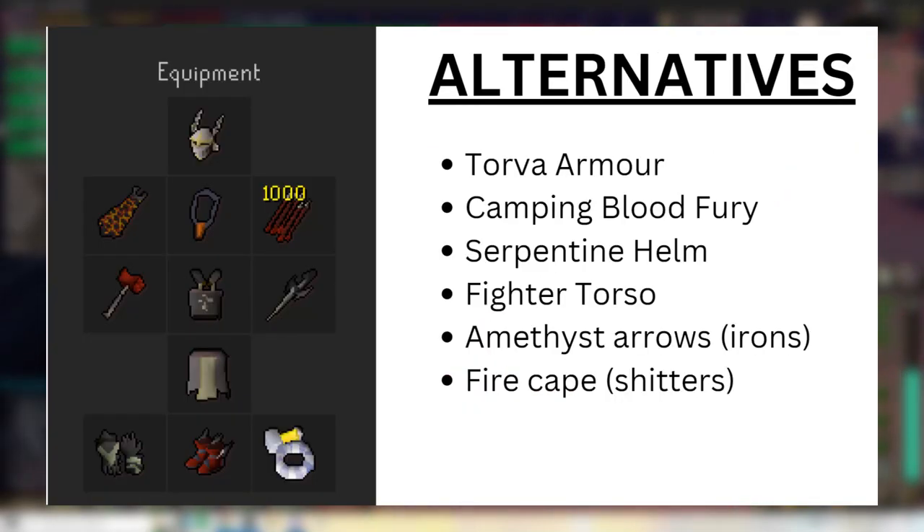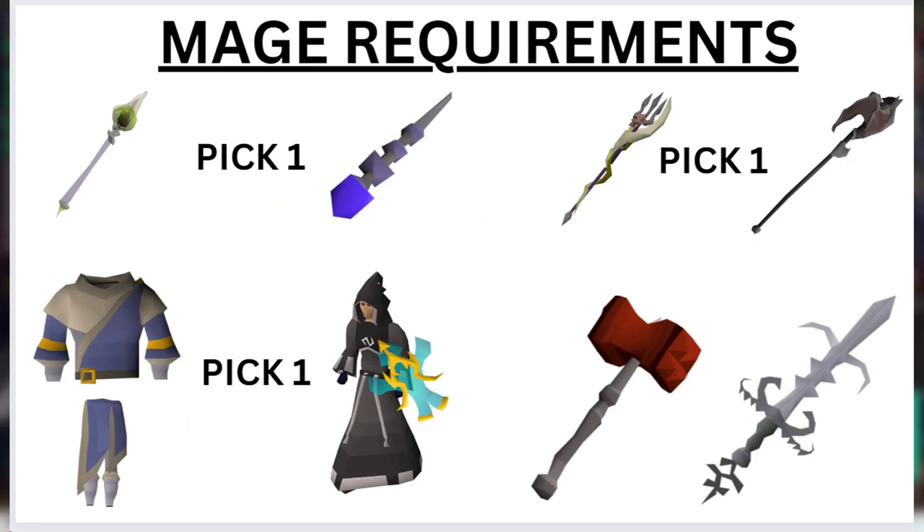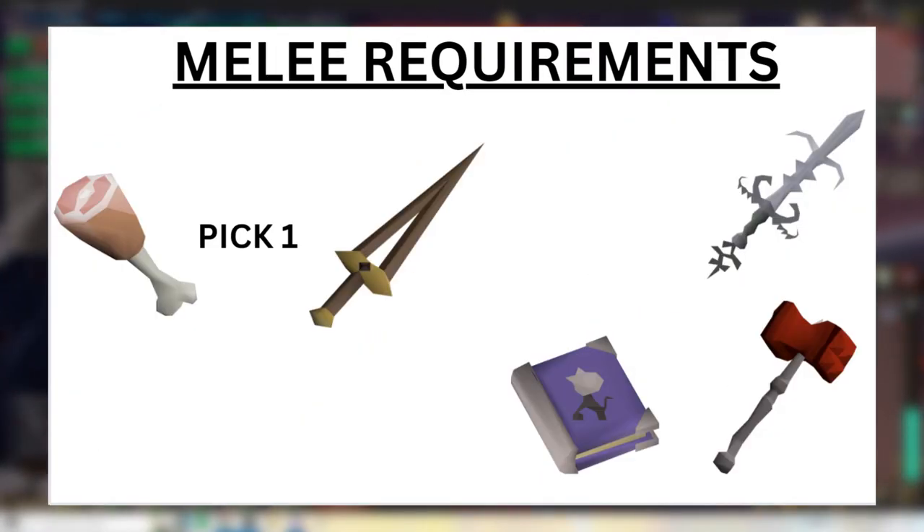You will require a Dragon Warhammer and a BGS, a crystal halberd and Dragon Claws, a blowpipe — although a T-bow is preferred — a trident or a sang staff, not a Tumeken's Shadow. Mages should have either ancestral or void mage with the fortified ward. A Kodai or a toxic staff of the dead as a barrage weapon is a hard requirement. Rangers require black chins and a buckler. Melees require a swift blade or a ham joint, although if you're an iron man just a regular whip or a rapier will suffice.